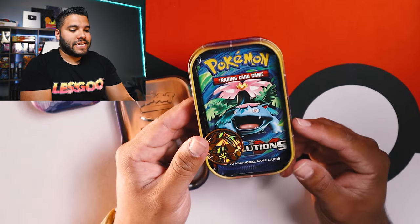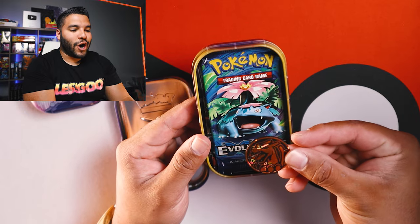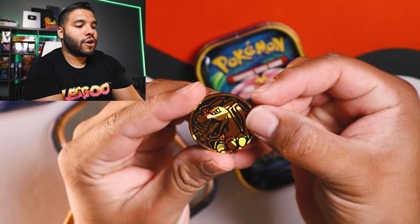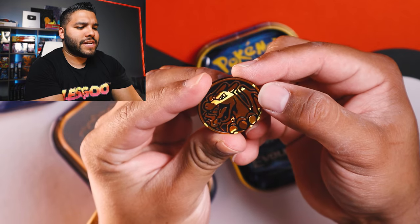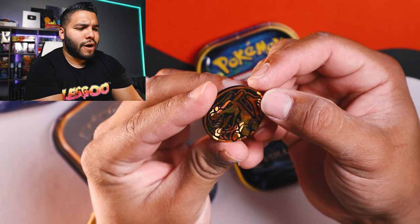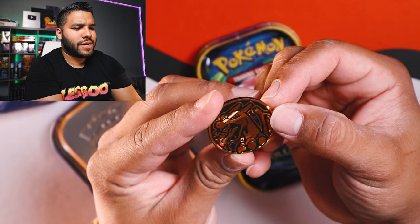Oh guys, look at this. Is this a sign? We have a Charizard — we have a Charizard coin. Look at that. Just gold and reflective, almost like a holograph coin. That's just amazing.